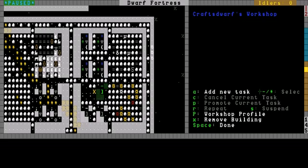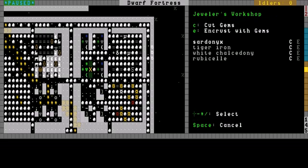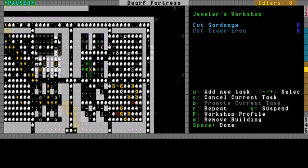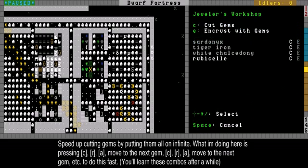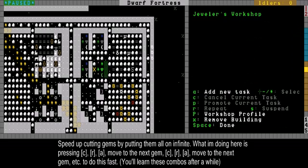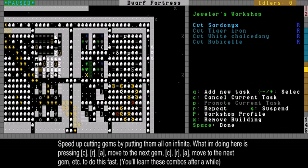I'm going to make some more stuff in the meantime and cut some more gems — basically all of them. I'm adding repeat orders A-C-R for each gem type in the list. Now all my gems will be cut on repeat orders, and he'll repeat them until he can't anymore, then cancel the order and move on to the next one.